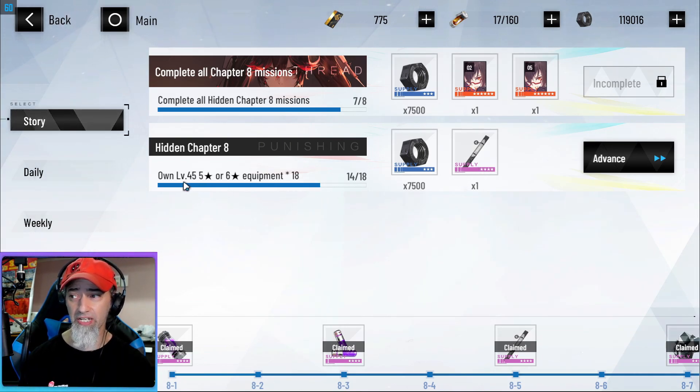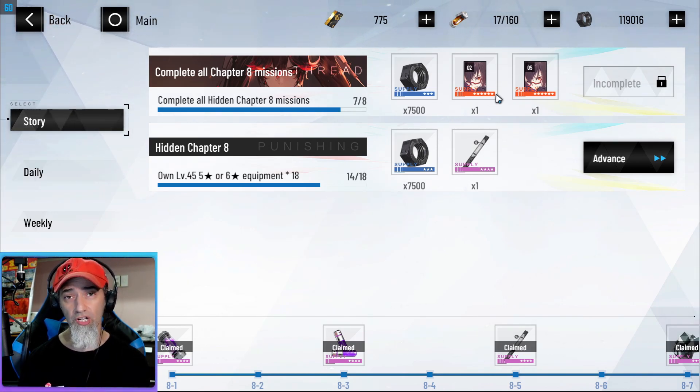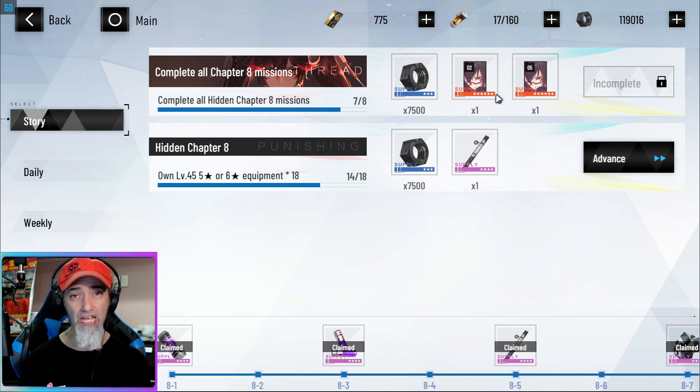For example, right here you have to do level 45 memory or equipment 18 times, and when you finish that you'll get condolinas. I've already gotten other condolinas from doing this, so the missions are essentially going to give you the memories you need — especially if you're looking for those Da Vincis and are in a similar situation as me.